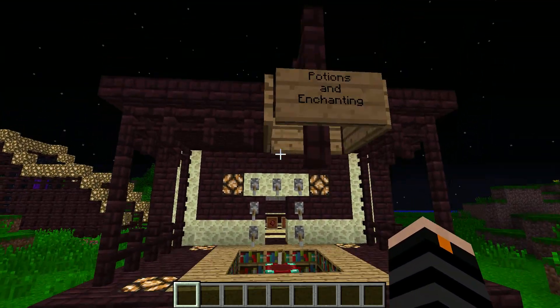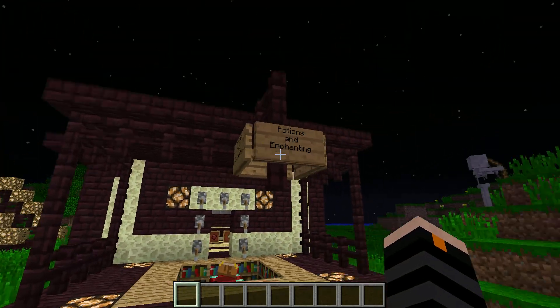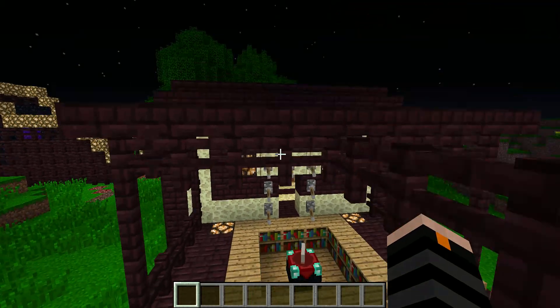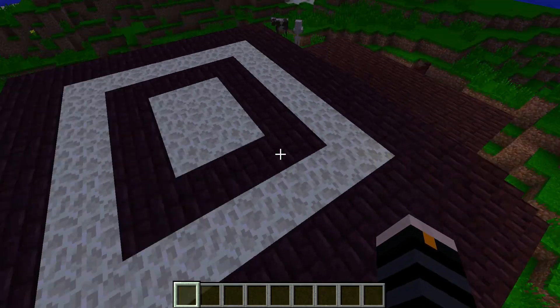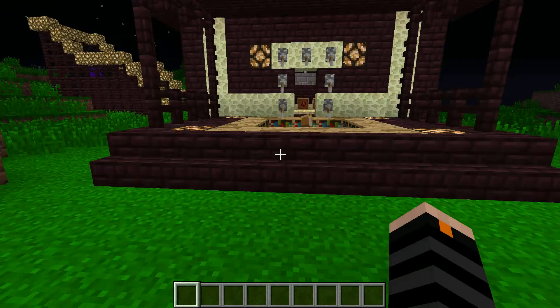Hey guys, Choco13 here, and this is going to be a really short video — no intro or anything — just showing you guys something I built really quickly in probably about a half hour. This is a building I built in creative mode using endstone and nether brick, and a few other things, and it's my potions and enchanting building.